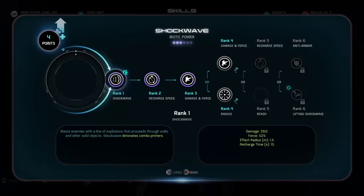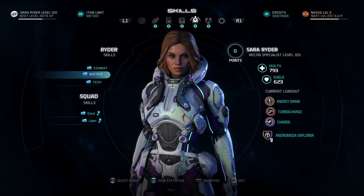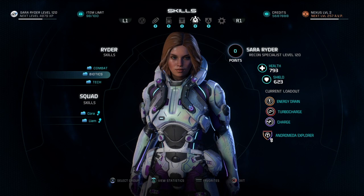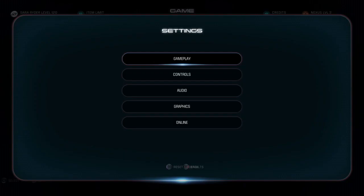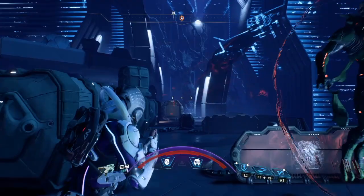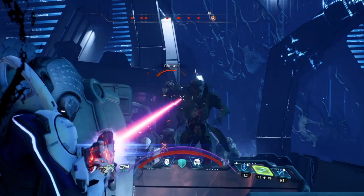Starting with the powers, we have the charge ability, the turbo charge ability, and the energy drain. I use the charge ability to move around the map and restore shields. The energy drain ability restores shields and my health a little bit because the gun takes a little bit off. The turbo charge boosts my fire rate and destroys enemies in a couple of seconds. The difficulty is set on Insanity and this is pretty much an OP build because it can destroy an Ascendant in Insanity difficulty in a couple of seconds as you can see in the gameplay.